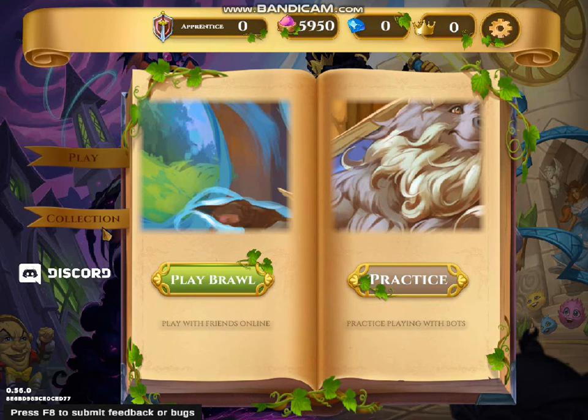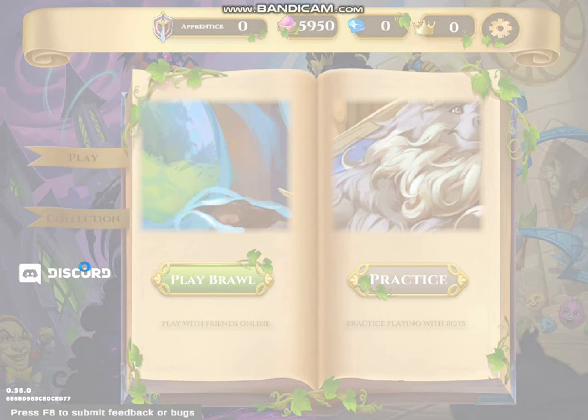You get to choose either Play, which is like you can play the game, or you go to Collections, which I'm supposed to do in the previous video. Let's just say something is up. Now this game is starting to crash — well, technically not starting to crash, but it ends up freezing every time when I click something. It got me really upset.